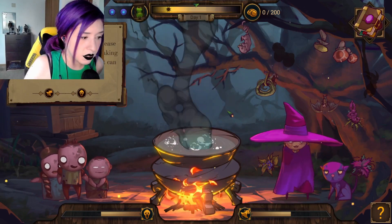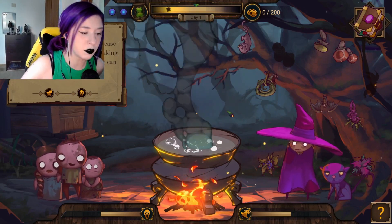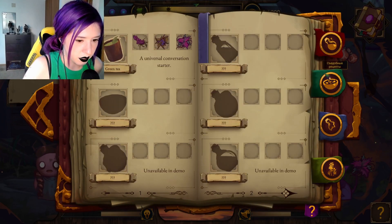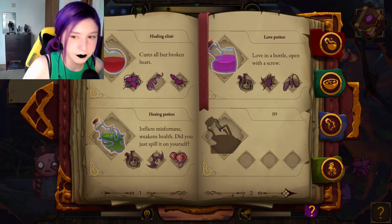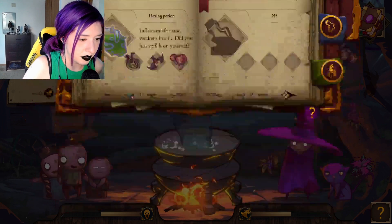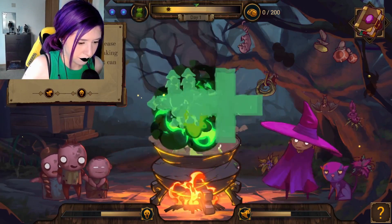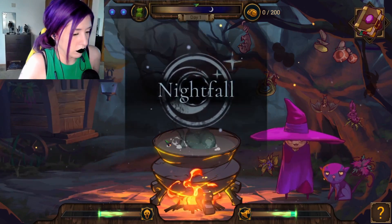Greetings, oh esteemed witch. Please don't curse us. Is it true you're making magical potions? Give us one that can make a cow speak. I don't have that, dear child. They're kids — we'll give them a healing all right. I feel bad, but I don't have something to help you. It's better in the next thing, though.